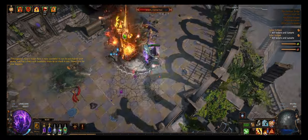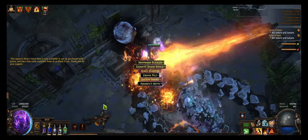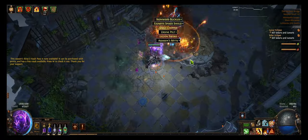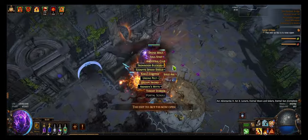So I'm league starting as a cast on crit, Detonate Dead Chain Reaction Inquisitor. I level using, as you may have guessed, the typical Arma Brand cremation setup.